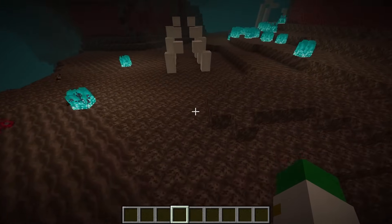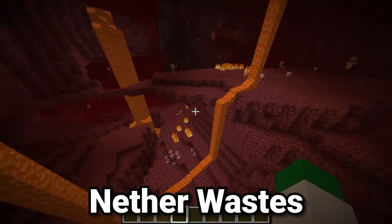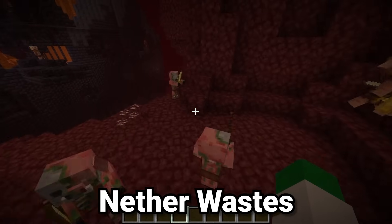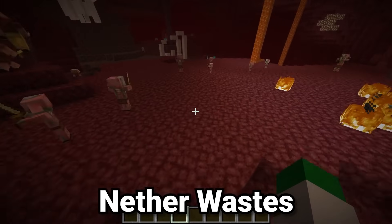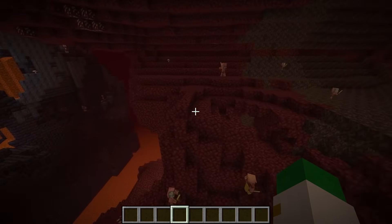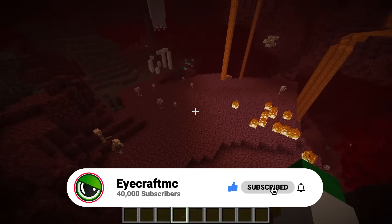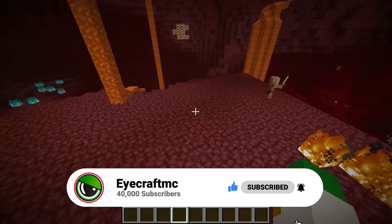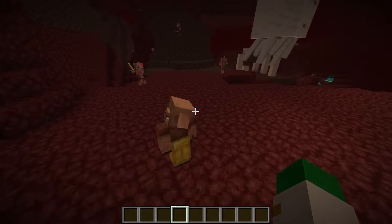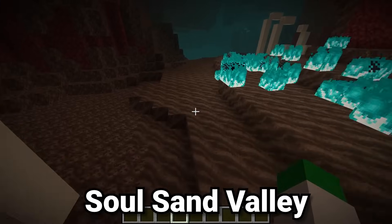Each of the five biomes in the nether has its own share of dangers and benefits. Starting with the nether wastes — the basic, most common nether biome — it has a large amount of piglins and zombified piglins. The big benefit is large amounts of exposed quartz ore and gold ore, whereas in most other biomes that ore is either not there or is a lot harder to see. The danger here is piglins and ghasts, so you'll have to watch out for both.